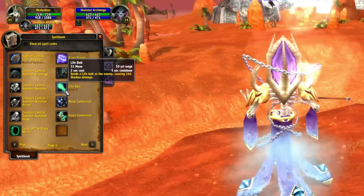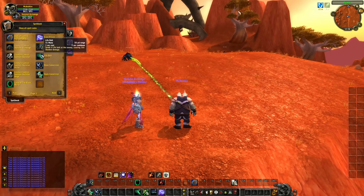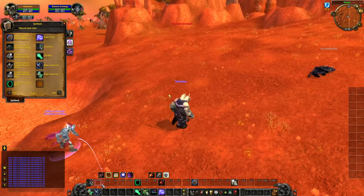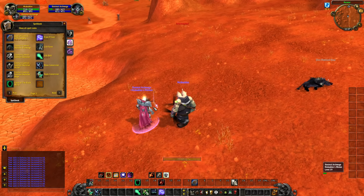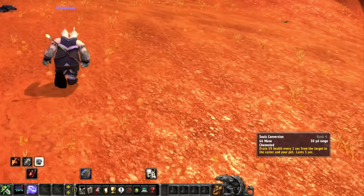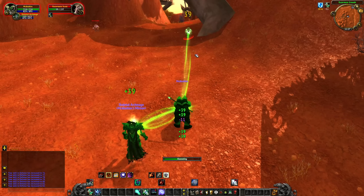They've changed the icon of Life Bolt — it's just a green-tinted Shadow Bolt placeholder. Three-second cooldown talented, and it does mild damage. Then we have the whole mana conversion and soul conversion system. There is no passive mana regen on the Necro — all of it comes from how you play. You have to drain the life of your undead to get mana back. And if you want to not kill your pet, you use Soul Conversion to get all that health back — it's like a Drain Life that goes to both you and your pet.